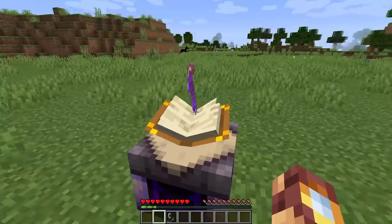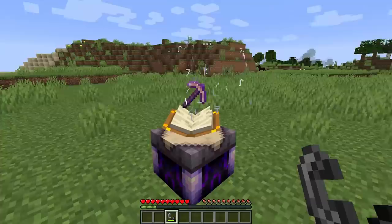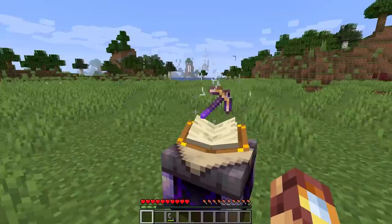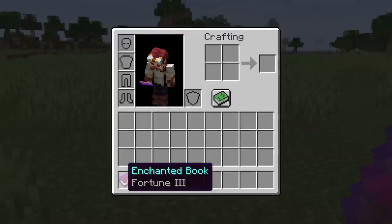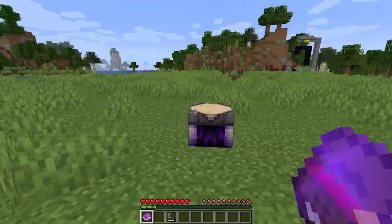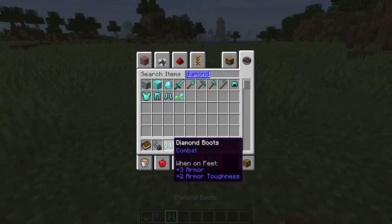This is a block that allows you to equip a book and equip a tool — and it looks amazing. Then activate it and wait for the magic. And it's done! With the power of infusion, we have a Fortune 3 enchanted book — but we lost the golden pickaxe in the process. Who cares?